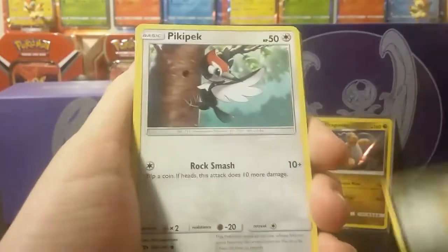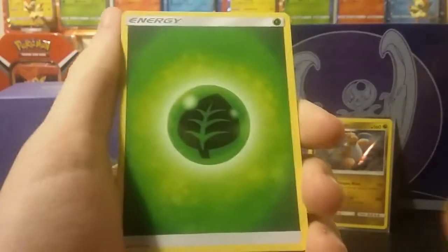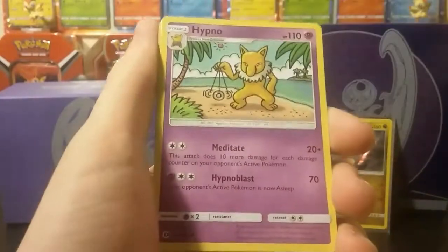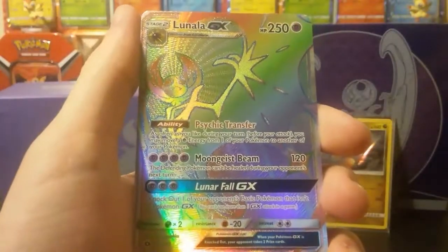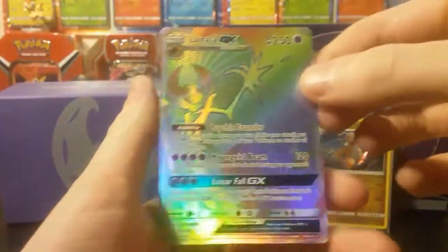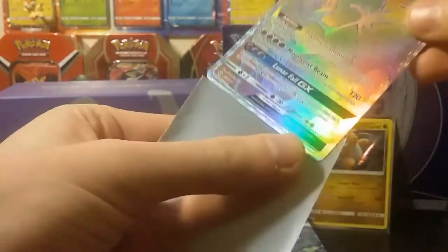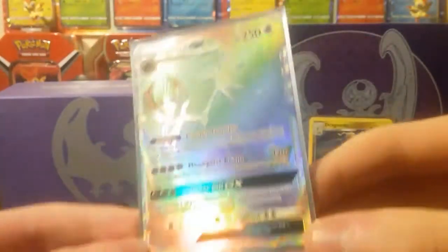All right, we got ourselves a Carvana, Pick-a-Peck, Sandile, Snubble, Fero, Grass Energy, Dragonair, Ilima, Hypno, Reverse Togodomaru, and a Rainbow Rare - Secret Rare. Oh my gosh! That is the Lunala I wanted the most, and we just pulled it. Second pack of Sun and Moon, we just pulled the Queen in Rainbow form.